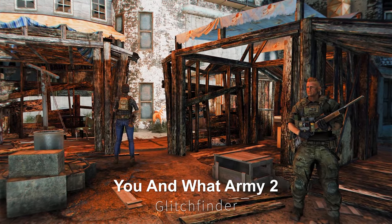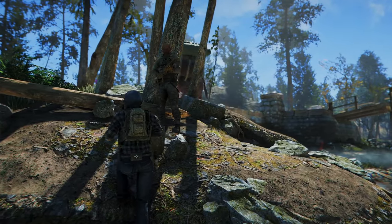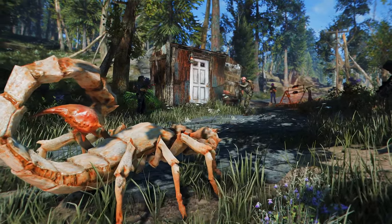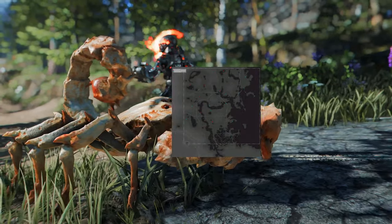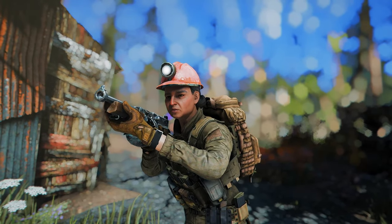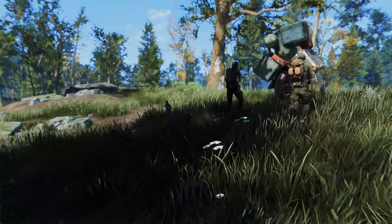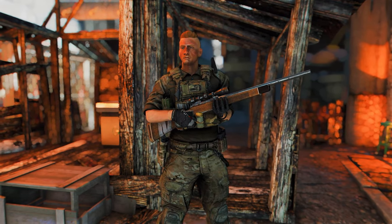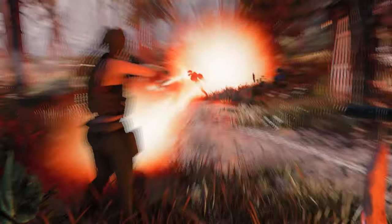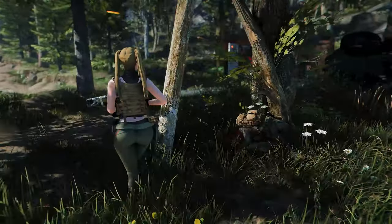Next up is You and What Army 2. This mod is an expansion that allows players to properly rebuild the Minutemen as a faction throughout the game. Integrated into the world of the game, it adds 30 small Minutemen outposts that appear as the player progresses through the Minutemen questline. It also includes Minutemen patrols moving between populated settlements and these outposts, as well as three new workshop objects unlocked upon completing Minutemen quests.